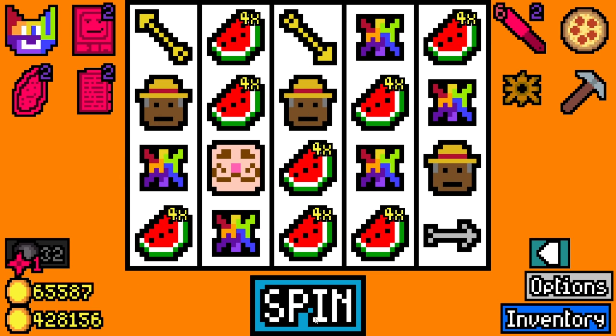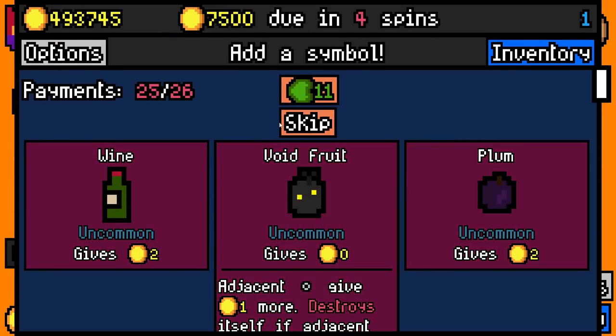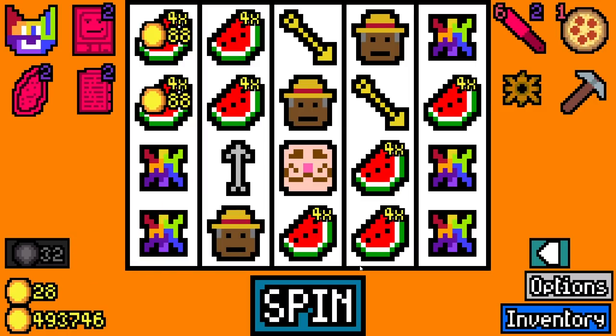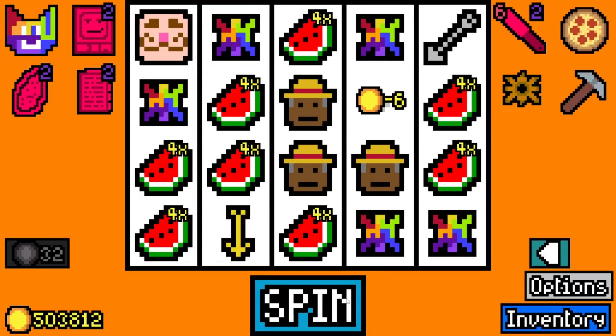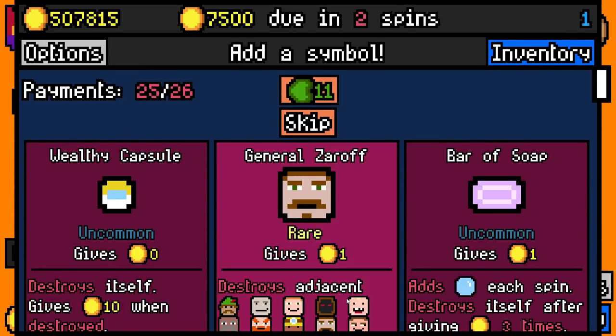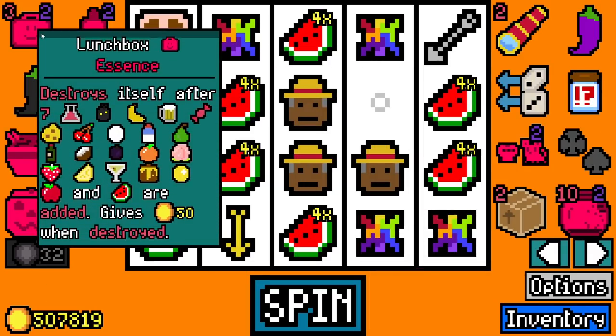Why can't watermelons just be easy to get? I'm not actually going to add any of those. Why can't very rares just be easily obtainable? I do have Popsicle. Oh, it's true actually — I do have Popsicle. I see now. Don't you still have lunchbox? I do. Destroys itself after seven of those are added and gives 50 when destroyed.